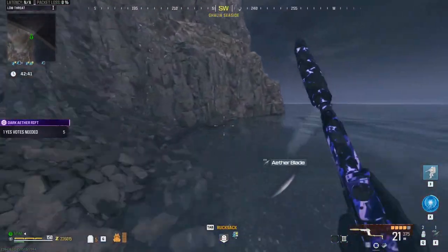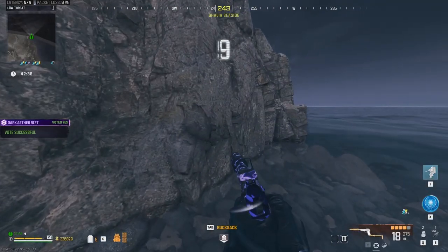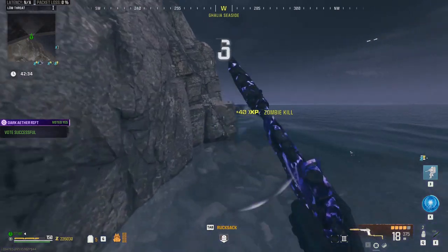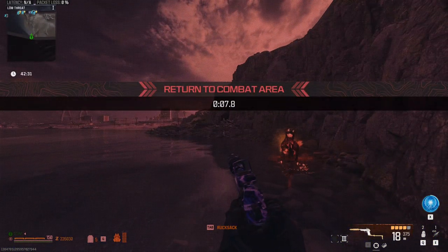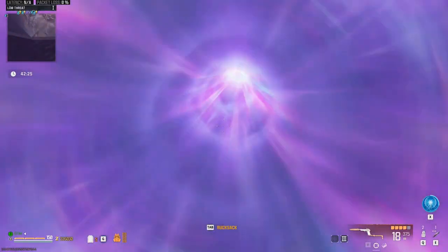You will now enter the portal and after you teleport you're going to run along the edge of the map, open your map, and then vote yes to teleport. A countdown will then appear on your screen and you must go out of bounds right as the six shows on your screen, then just wait to teleport.